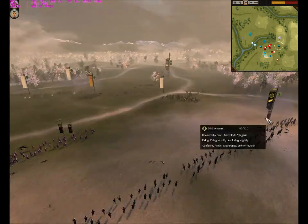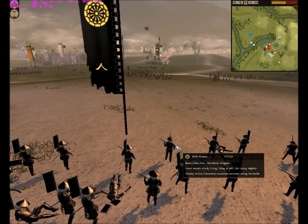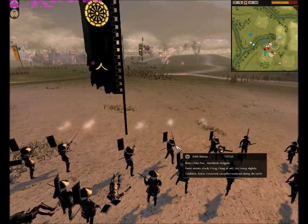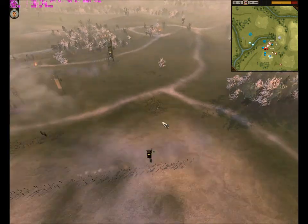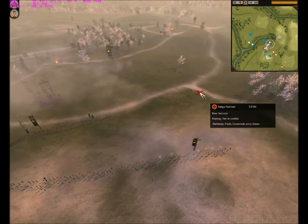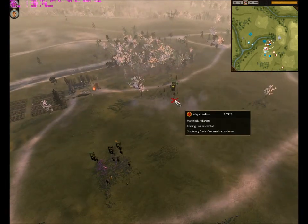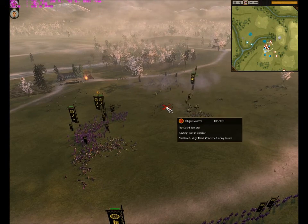My matchlock ashigarus are firing and doing a pretty good job. They managed to route the nodachi. So my general turned the game for me and won it — I had lost all my cavalry which is why I had to send in my general to take out his general.